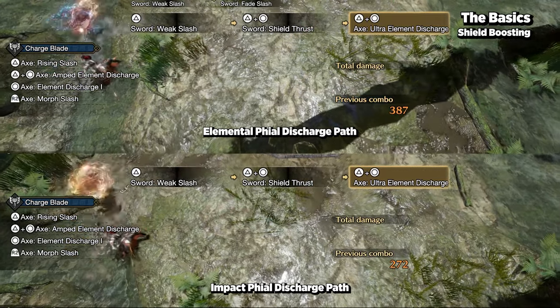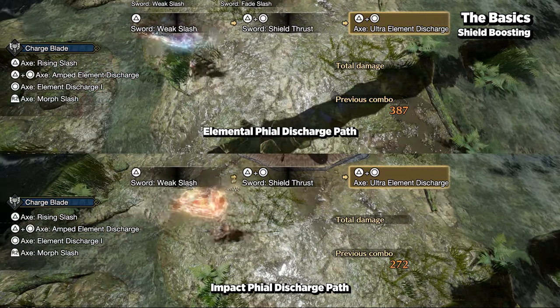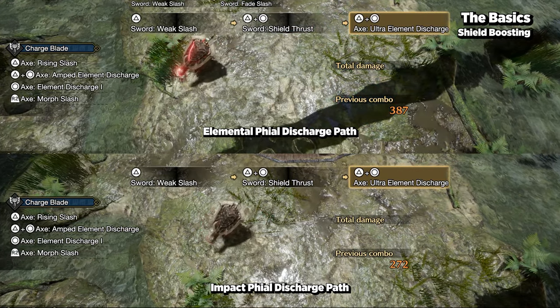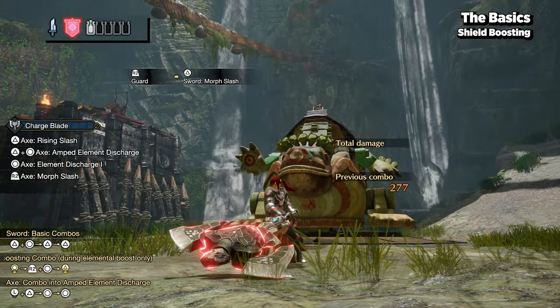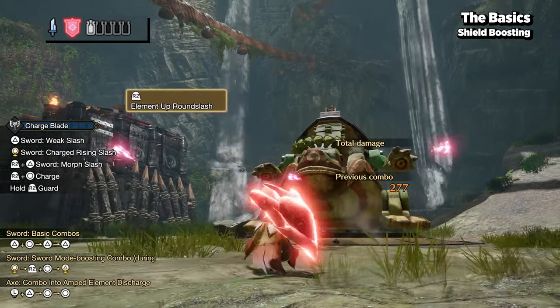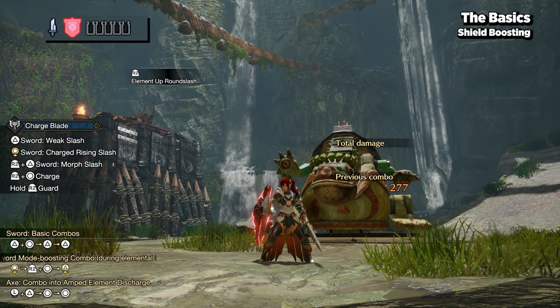Depending on if you're on impact or elemental phials, the Ultra's discharge path changes, so be mindful of your positioning. After a certain amount of time the boost will expire, but it can always be refreshed so long as you have at least one phial when using the element up round slash.